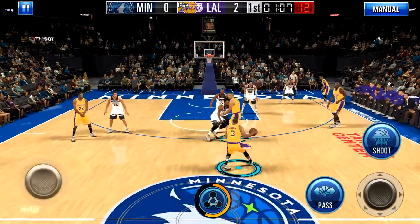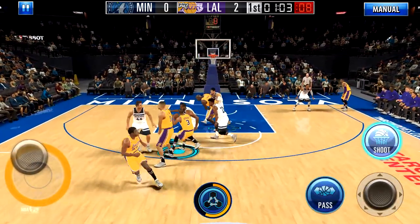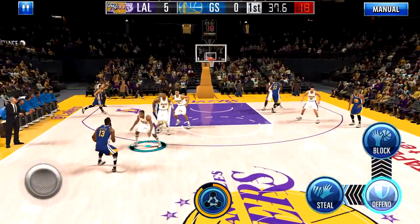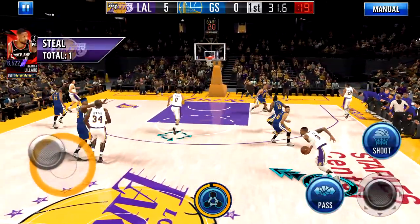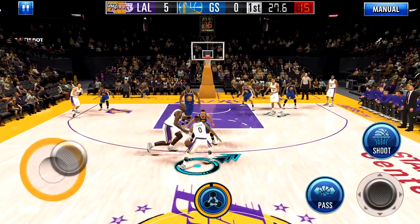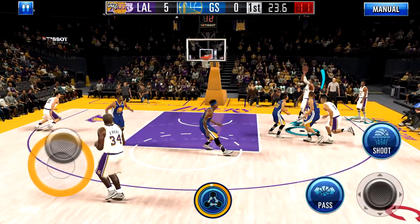If you're new to dribble moves this is going to take a couple of seconds to get down, but if you practice it you can execute it multiple times back to back and chain it with other moves. It's pretty neat that you can do the momentum dribble in this game. Side note: you cannot do this with big men — you can't do it with centers and power forwards. You can only do the move with players with a high dribble rating, basically most point guards, most shooting guards, and some small forwards.